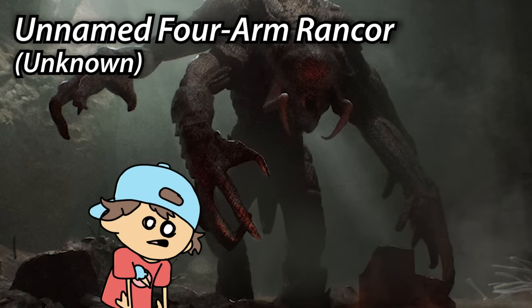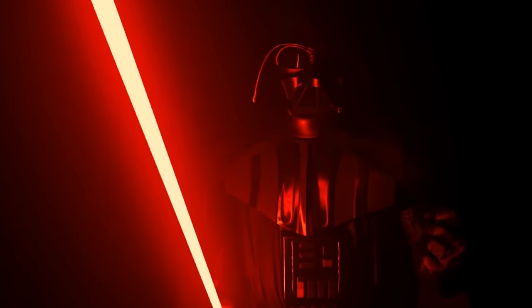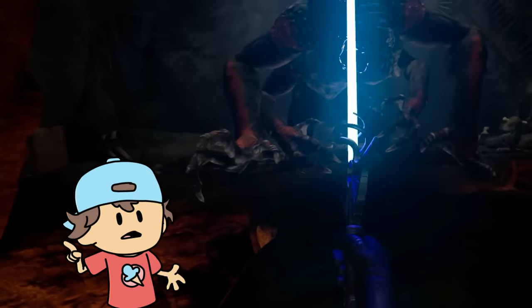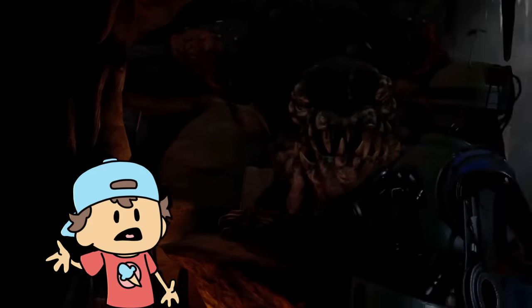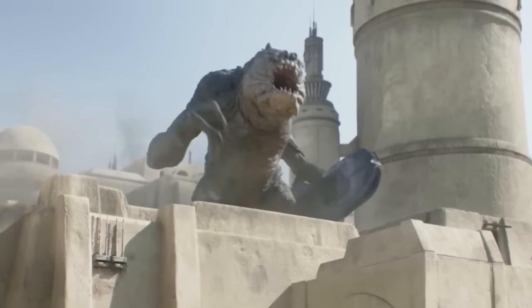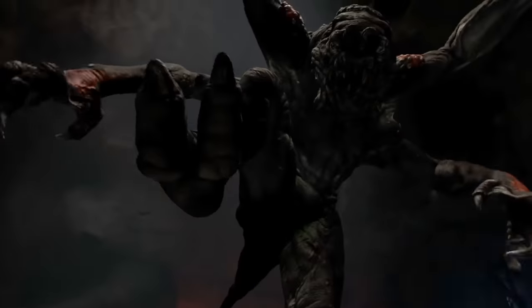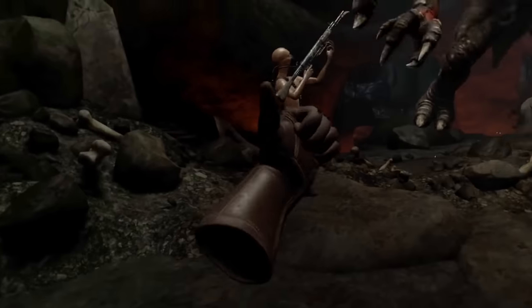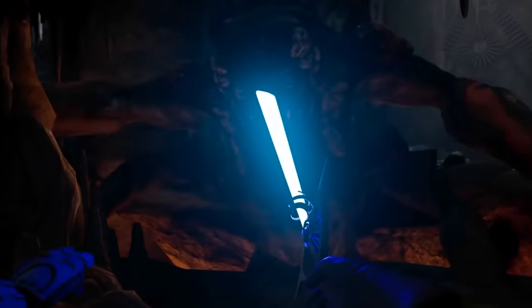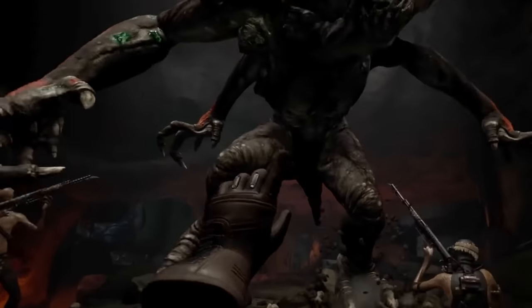This next Rancor is absolutely absurd — I had never seen anything like it before and didn't even know it existed until I was researching this video. If you have played the Vader Oculus series, there is a four-armed Rancor that you have to fight. I can only imagine it was created using some kind of force alterations, most likely from the Sith. Besides the Book of Boba Fett, this might be one of the newest Rancors we've seen in the Star Wars universe, and also one of the most rare with no information about it anywhere online. In episode 2, we get our first look at it living underneath Vader's castle on Mustafar, with what looks like red paint all over its body.